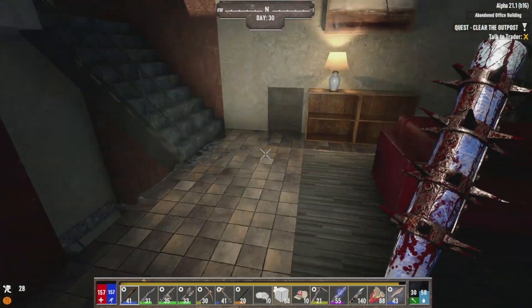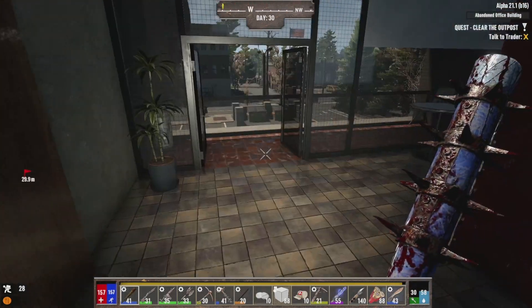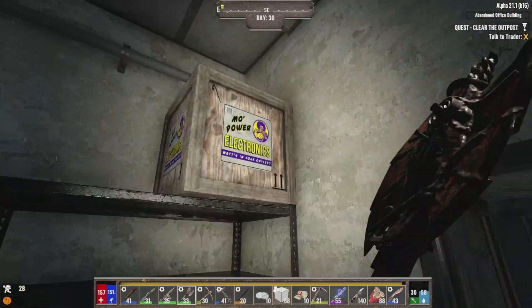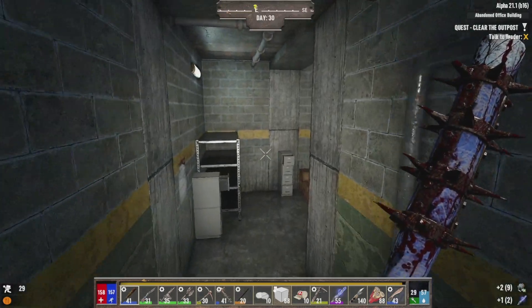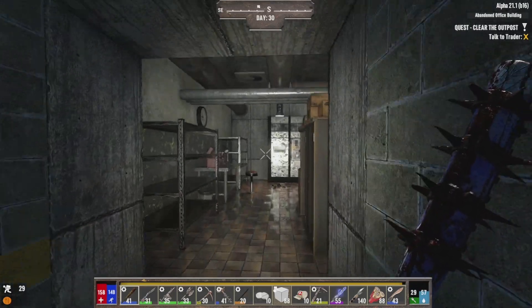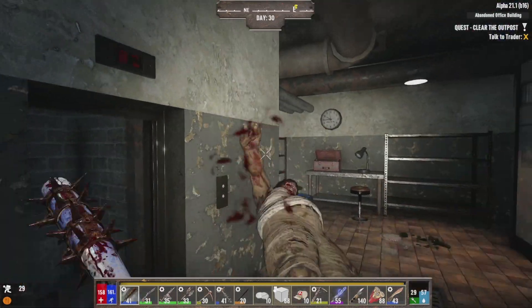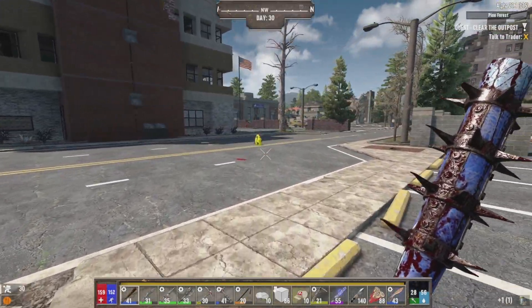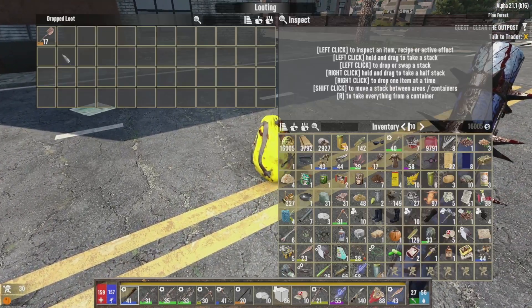There we go - we are stupidly encumbered. Right, let's get out of here - oh, found another box! That's actually better than the stun baton we've got, fantastic! So we can put those stun batons back together. Loot bags absolutely everywhere. Grain alcohol - I'm safer walking than using the bike but we are stupidly encumbered. We've got ourselves a lot of loot. So in fact, where is the next trader?